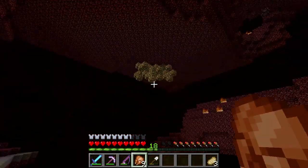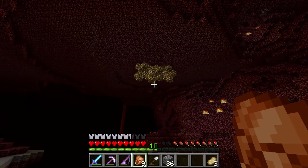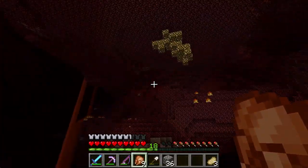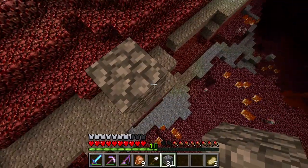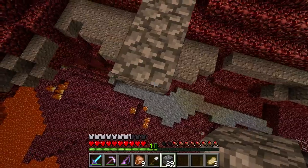Oh, so there's all the glowstone. How are we gonna get there... I have 36 cobblestone, but that's not nearly enough to actually block up. You know what? YOLO. We'll just grab some netherrack. Let's make our way over and hopefully no ghast decides to shoot us off or anything.